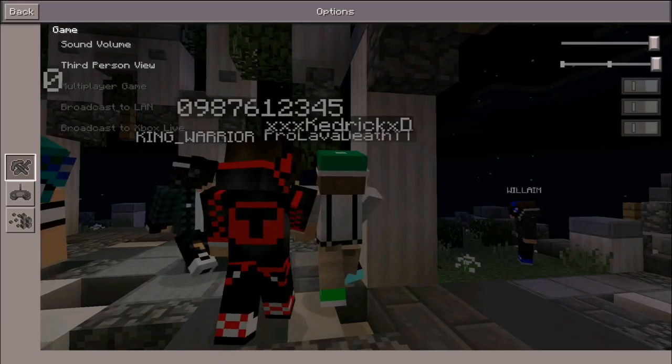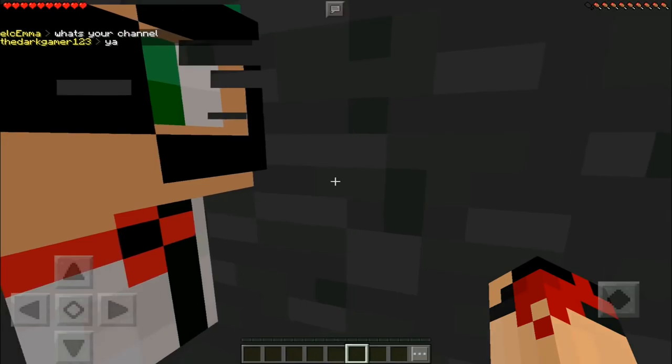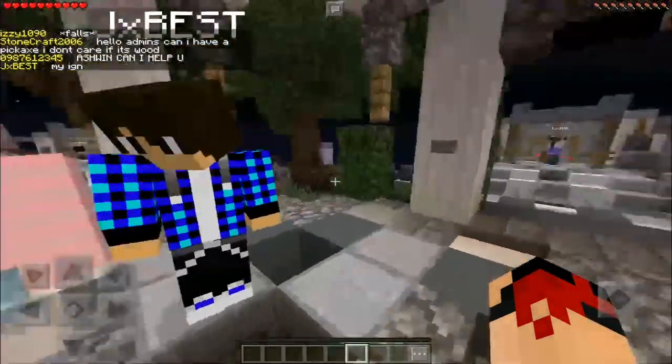As you can see, in third person, nothing happens. In first person, a guy is trying to come inside. But this is really, really nice. It's basically like your own private house or whatnot.